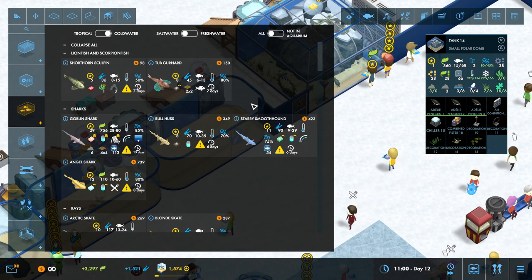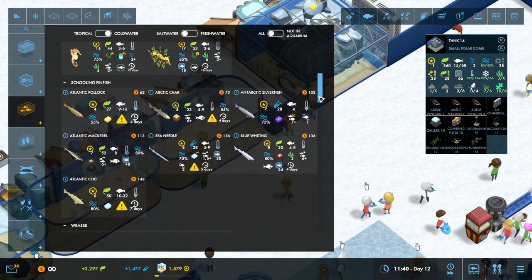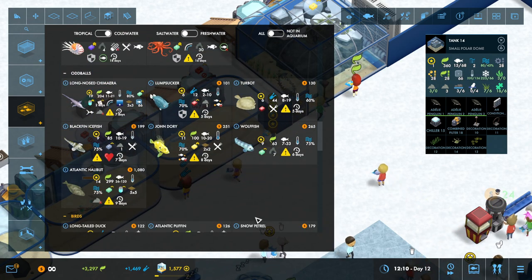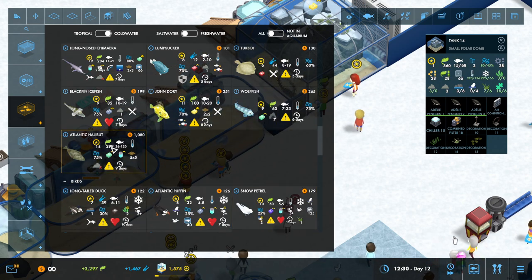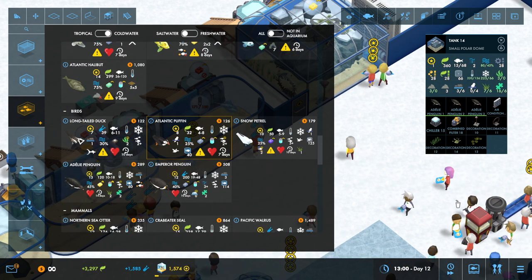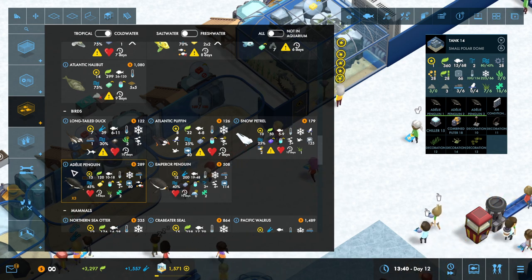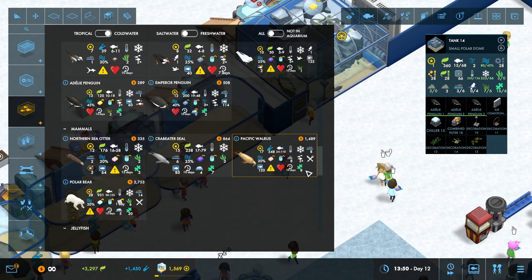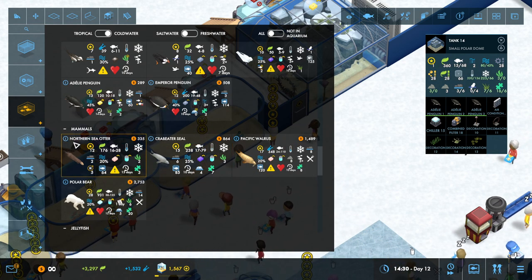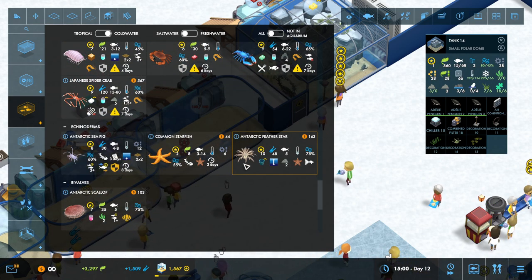As far as the new fish, unfortunately there's no filter for just the new ones, so I don't have them all memorized. What I look for is a fish that has a little snowflake icon. You can see the requirements and rewards listed. This Atlantic Puffin is a new one, the Long-Tailed Duck is new, the Snow Petrel is new, the Adélie Penguin is new, and the Emperor Penguin. The Pacific Walrus has a snowflake, the Crabeater Seal has one, the Northern Sea Otter has one, and the Polar Bear.